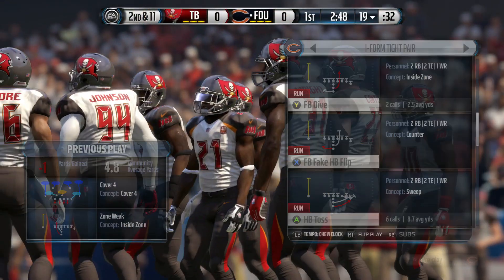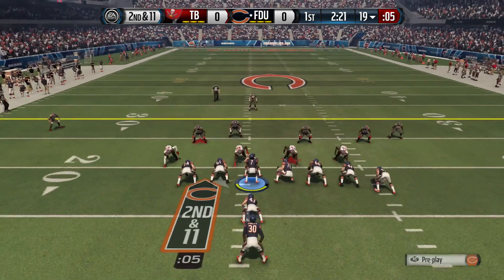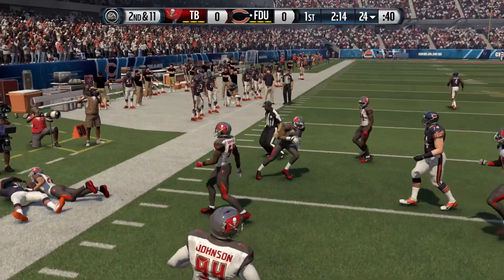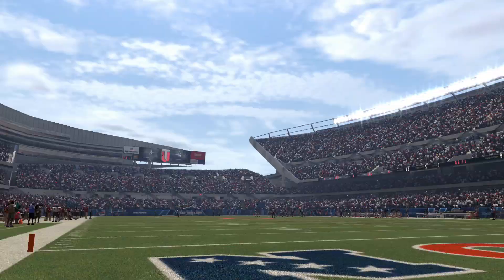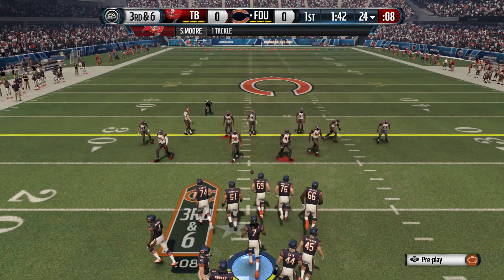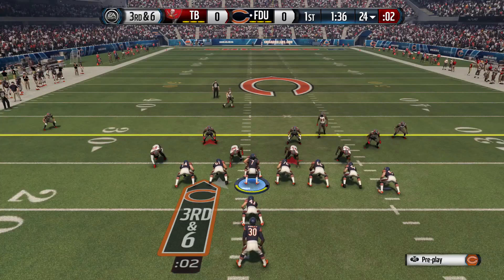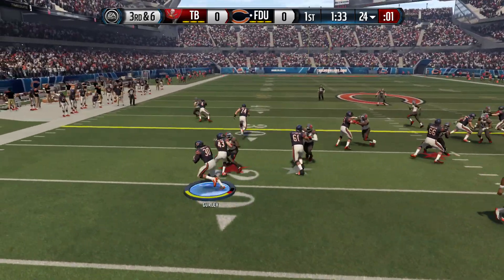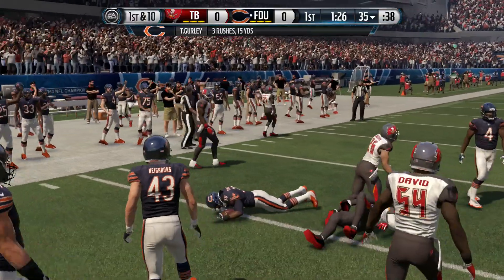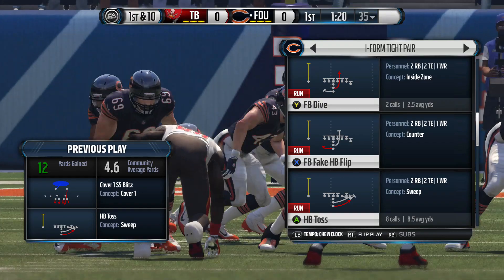What you want to go into is I-Form Type Pair. That's going to be the mini scheme, and there's going to be 3 to 4 plays we're going to be running out of it. The first one is the HP Toss. The best part about this formation is that the CPU defense doesn't really base the line a lot unless they come out in nickel formations. When you have a stacked overload to the right side with the HP Toss, it creates mismatches on your offensive line. When they come out in nickel, you can just flip the play to the opposite side using your right thumb stick.